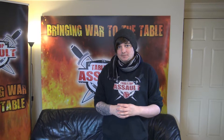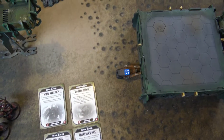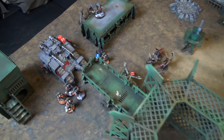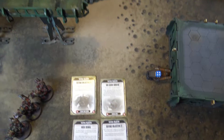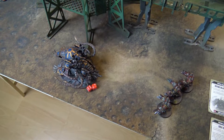Battle round three begins. All command points now cost double. Both players have four each remaining. David draws four new cards: Defend 4, Defend 3, Area Denial, and Big Game Hunter. The only unit that qualifies for Big Game Hunter is the Maulerfiend, so David focuses fire on that target. Defend 3 is doable by consolidating Njal around it.